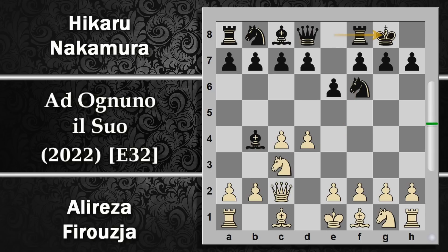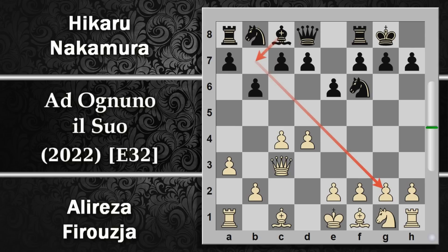Nera rocca. Qua viene giocata tipicamente A3 per cercare di togliere di mezzo questo alfiere il prima possibile. È inutile ritirarlo perché tanto poi rimane intrappolato. Quindi tipicamente qui l'alfiere si dà e il bianco ricattura di donna. Si potrebbe ricatturare anche di pedone però a lungo termine uno rimane con questo pedone isolato, una debolezza non facilmente difendibile. Con donna per G3 viceversa non ci sono questi problemi. Di solito viene giocata o B6 o D6, più probabilmente B6.